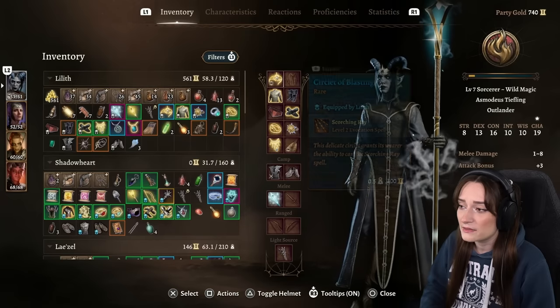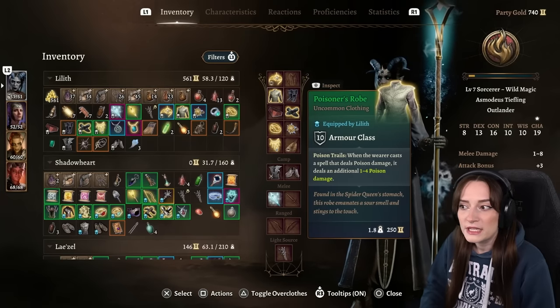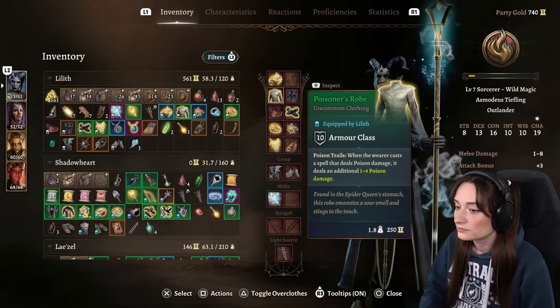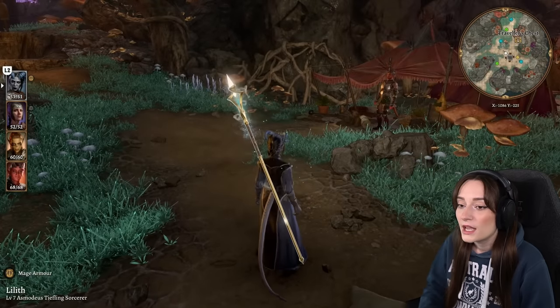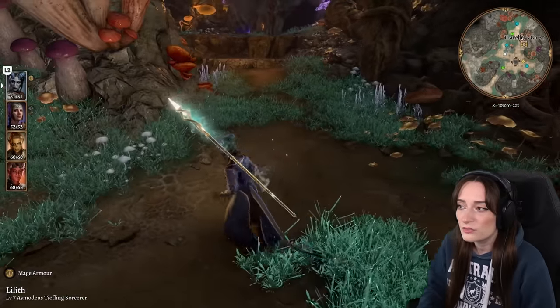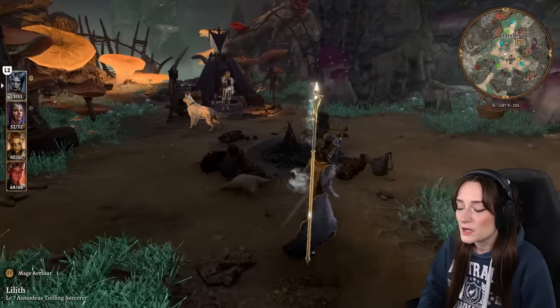With my current clothing, I deal additional damage with Poison, so that helps too. And I also took Karlak instead of Astarion to level her up. That's pretty much what I did — nothing special.